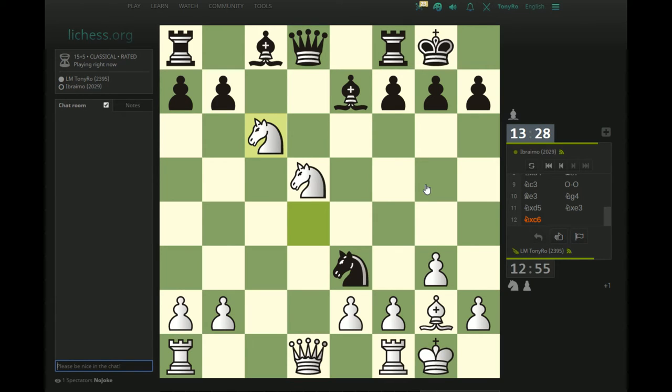I think Black's already in some trouble here. Because of the threat of Ndxe7, it seems like this move is forced. And then after Nxe3, Black has the two bishops — which is really the only thing he's got going for him — but with a worse pawn structure and down a pawn. So I need to start thinking about suppressing counterplay, maximizing my advantage, and probably eliminating the two bishops.